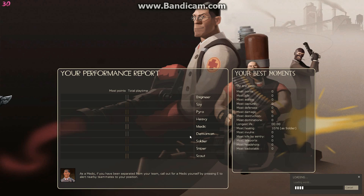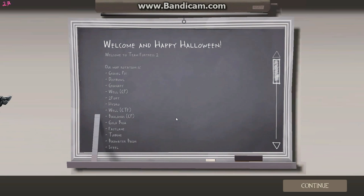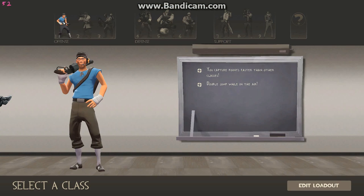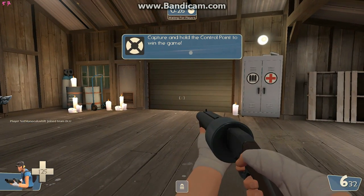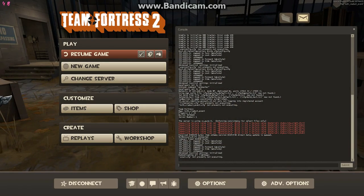This is a brand new account by the way, since I've already done this on my main. Once you get loaded up into the map, it doesn't really matter which character you pick. I'll just walk around. First thing you're gonna do is pull up your developer console.